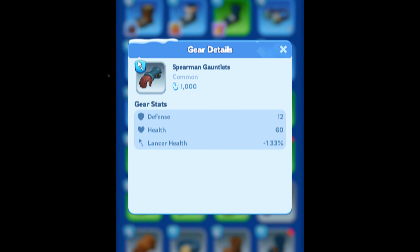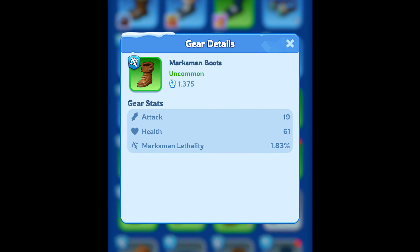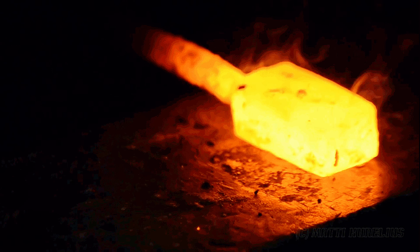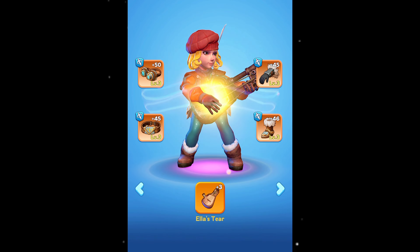From common to mythic: unlocking hero gear's true potential. Hero gear comes in five tiers. Gray is your basic cardboard-box level, while green and blue are decent upgrades, but the real party starts with purple and gold. These bad boys are forged in the fires of Mount Doom itself, packing stats that'll turn your heroes into unstoppable killing machines.